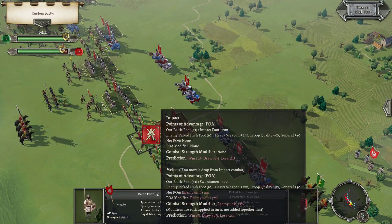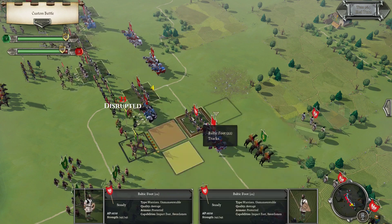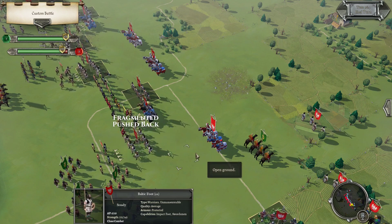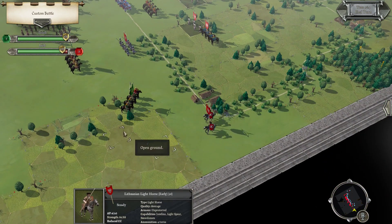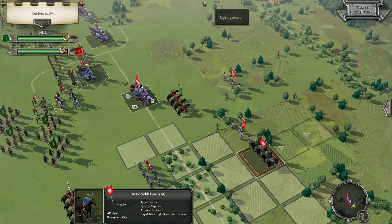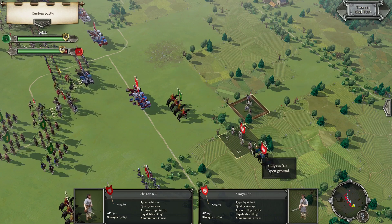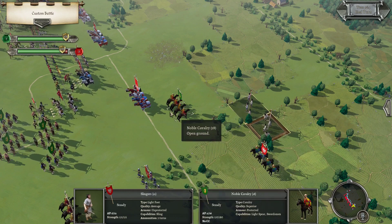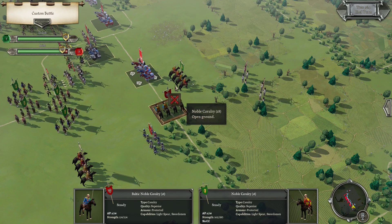Let's not charge the superior Irish Foot with our impact foot. Keep slowing that unit down. Just work your way around, and be annoying with the lights — hopefully he'll just charge after them, and that will be completely okay with me. If he doesn't, we can kind of threaten them that way.